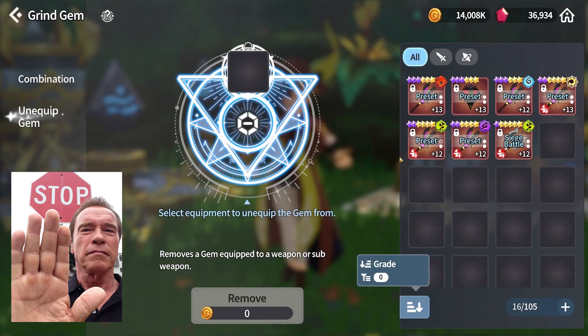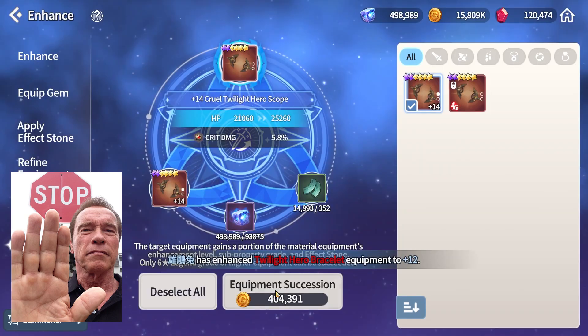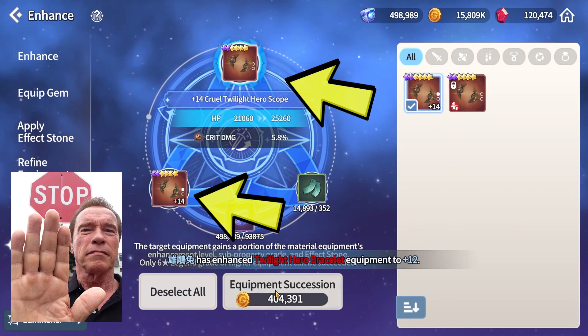Let me give you two warnings before trying this at home. First, when using Succession, you must remove your gems out of a weapon or they will be consumed and lost forever. Second, please make sure to go slow and put the right gear in the right slot. Good substats go in the bottom and bad substats go in the top.